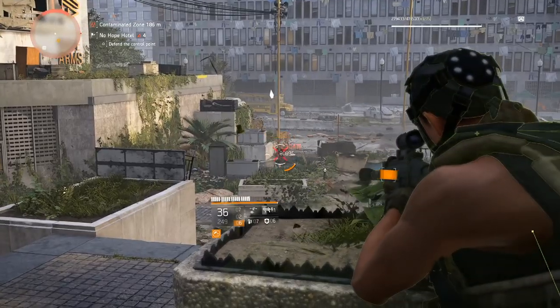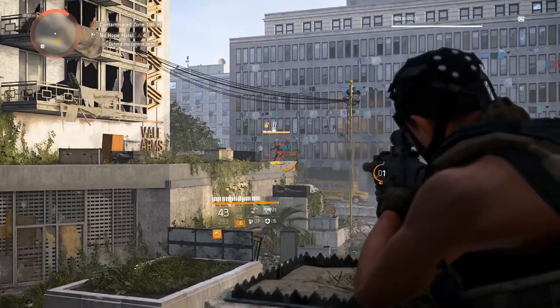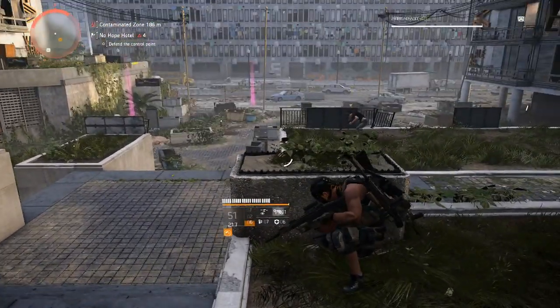What's up guys, Gong Rong Zhong here. A lot of agents have been hitting world tier 4, taking on control points and strongholds at the highest difficulty. With that in mind, let's go through some end game tips and tricks to help you conquer those evil minions taking over Washington.